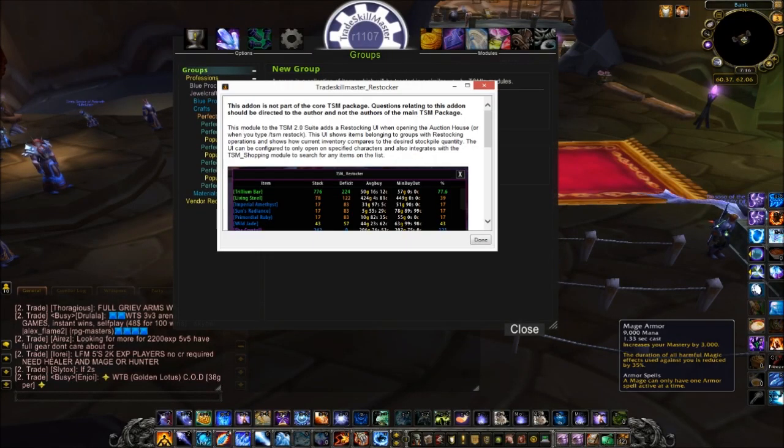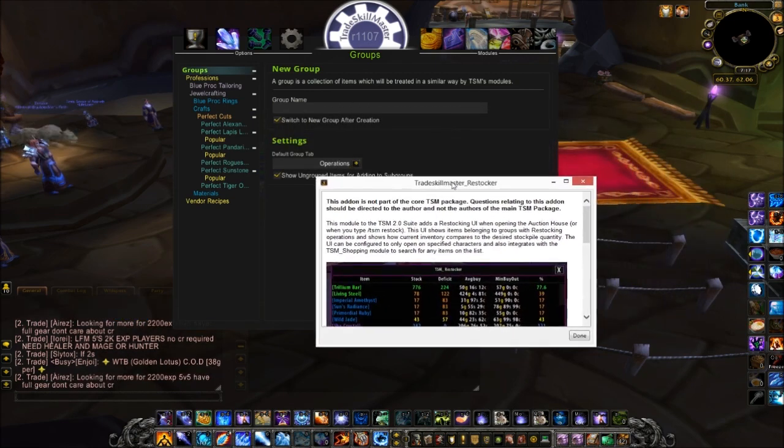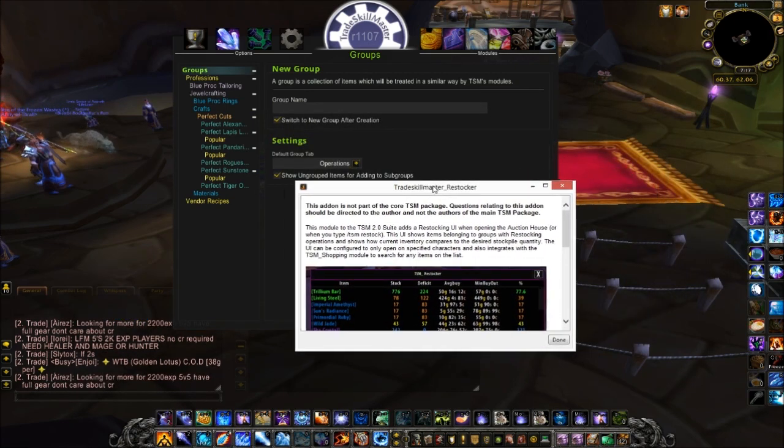Hey guys, Silent Thunder here. Today I'm going to give you a quick guide on Trade Skill Master Restocker. This is a module for TSM that is not from the original creator — this one's created by Rick Cool. It's not part of the core TSM package, so if you have any questions you can stop by my stream. I'm still new to this module myself, or they should be directed to Rick Cool himself.